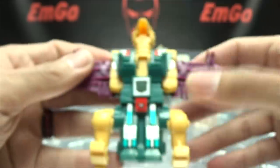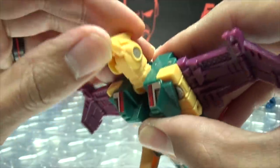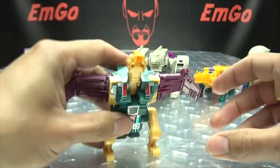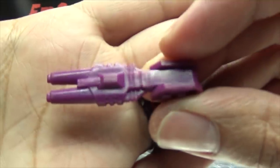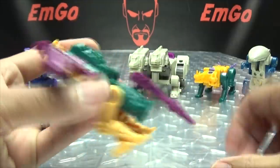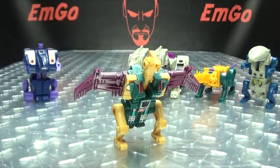Articulation-wise, his head can move up and down at this joint, though it reveals the robot mode head. His wings can move back — they'll bring out the robot mode arms, but you can position those wings if you want. His legs can rotate as well. As for weapons, he only has one: a little double-barreled blaster. You can plug it onto his back and have that as a tail, or flip it back — all things you can do if you want.